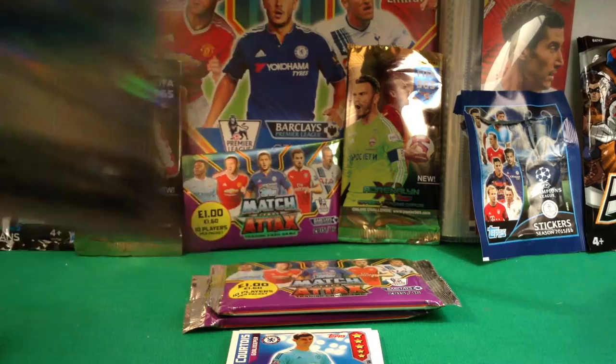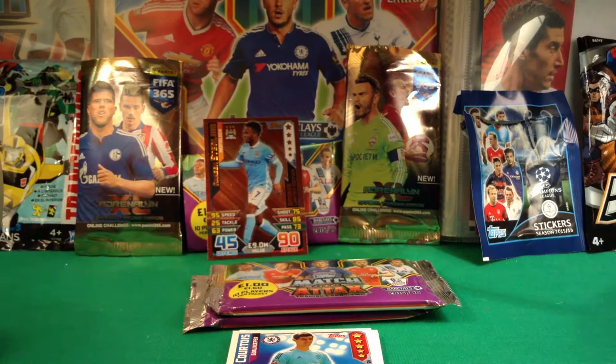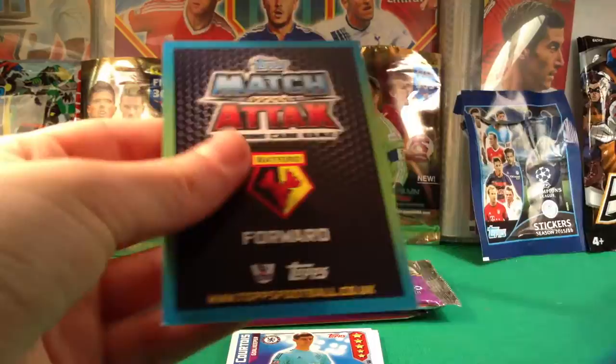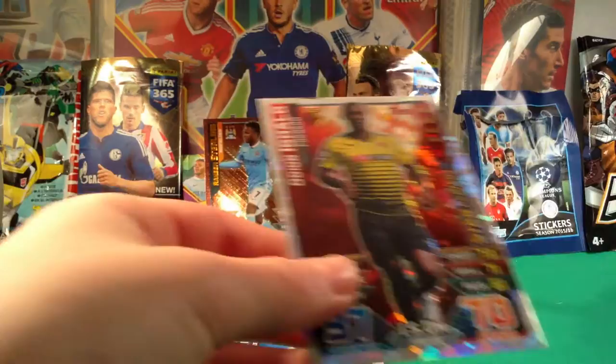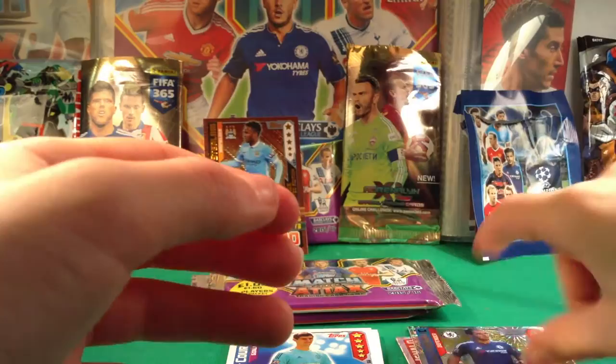The shinies he got were a Newcastle badge, and then randomly he got a bronze limited edition Raheem Sterling with 90 attack — and we're not joking, he actually did get it, so that's not fake. The Watford card we got was a Gareth McAuley star player which I think is a trader. Then we have a Chelsea defender — Ivanovic, man of the match with 99 defence — so that's a lovely pull and a lovely need.